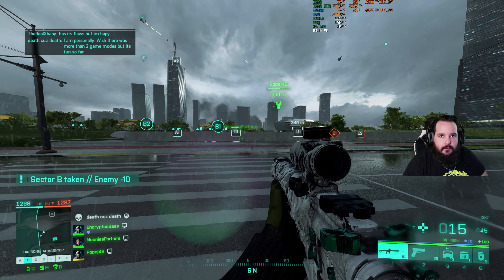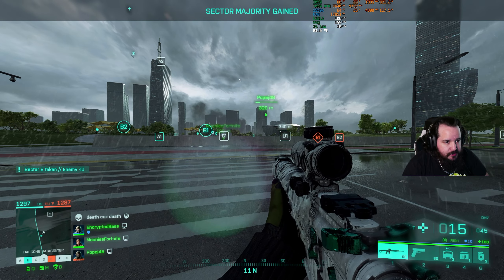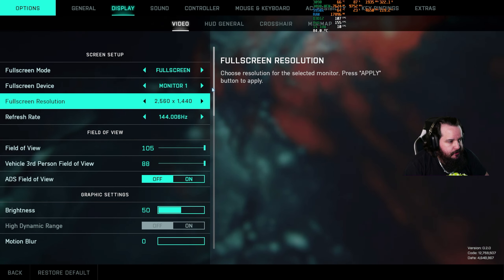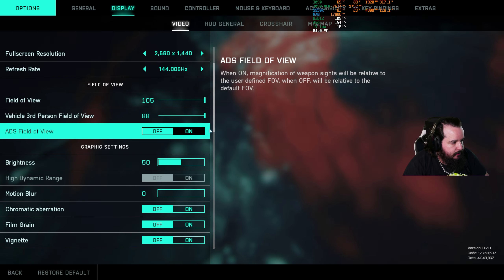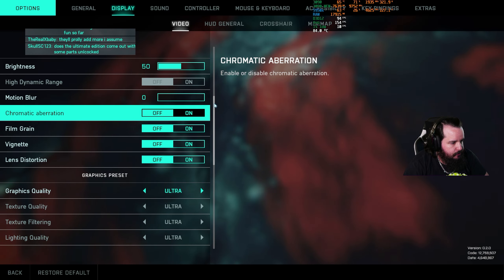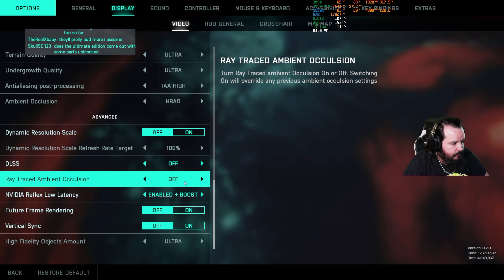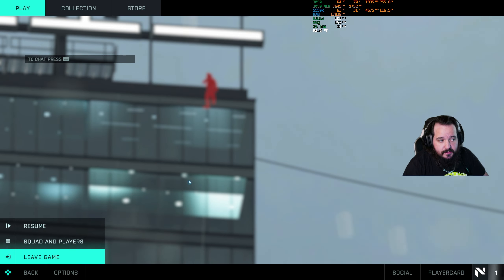Hey, what's up guys, Nyx here, and we're playing some Battlefield 2042. Let's just see how this game performs right now. We'll go to options to see what we're running at: 2560x1440, field of view all the way up. I've turned off all the extra post-processing and motion blur. Right now we're at Ultra preset, and I have no DLSS or ray tracing turned on. Let's run around and see how it is.